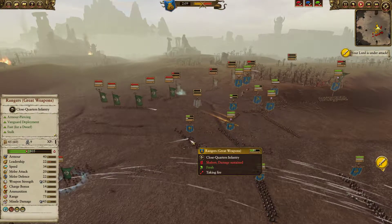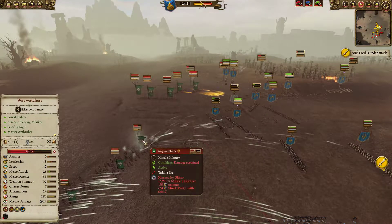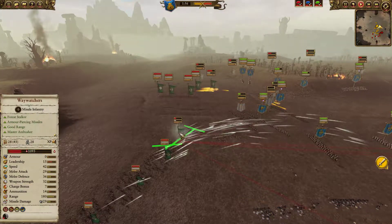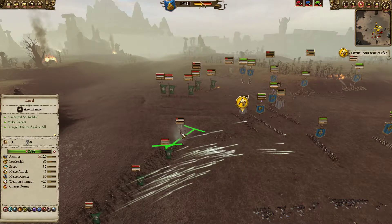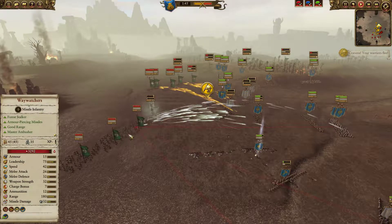The Rangers with Great Weapons are very susceptible to elven arrow fire — they have practically no armor and no shields. While good against large units, they're not going to perform very well against Waywatchers and they're just falling apart. There goes my Mark of Ulthar unit going down. I'm trying to get the veteran Waywatchers off the field as quickly as I can, focusing them down with all those Rangers. You can see they're wavering from all the firepower. The shielded guys are actually holding up reasonably well, given they're under fire from four units of Waywatchers — pretty impressive tankiness.